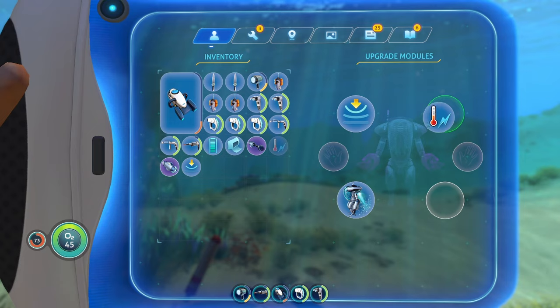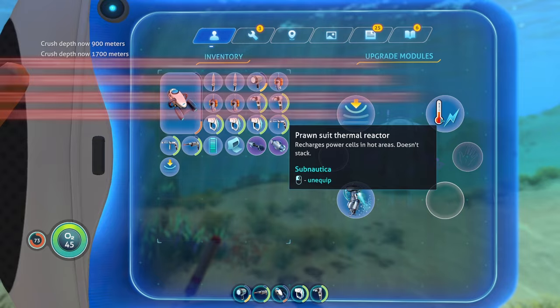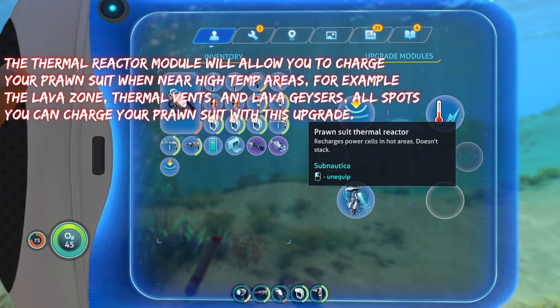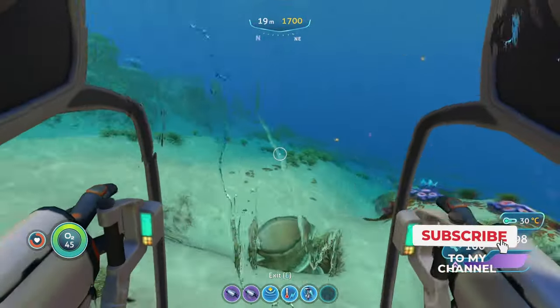The next upgrade you're going to want for your Prawn Suit is the Thermal Reactor. There are only three Prawn Suit-specific upgrades, and these are the only three, so there's not really much to choose from. The Thermal Reactor does exactly what it says — it allows you to recharge your vehicle when you're in areas where the temperature is high.